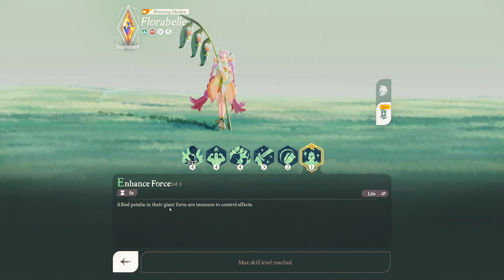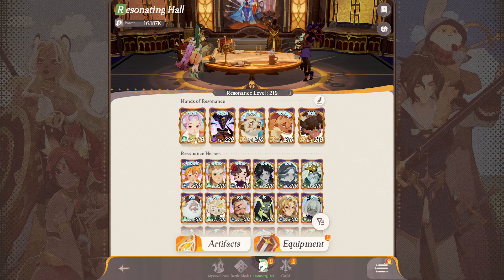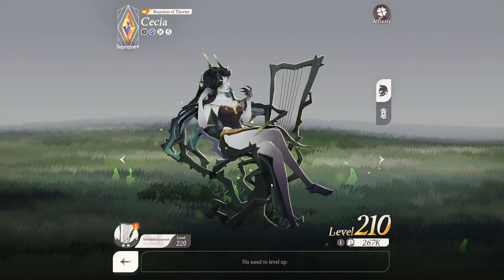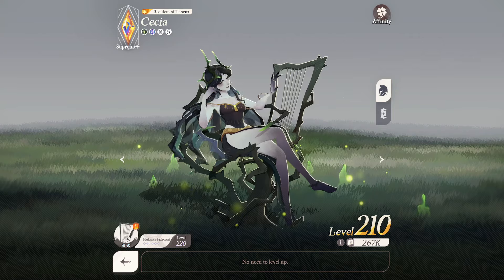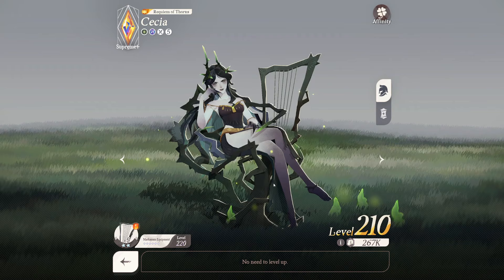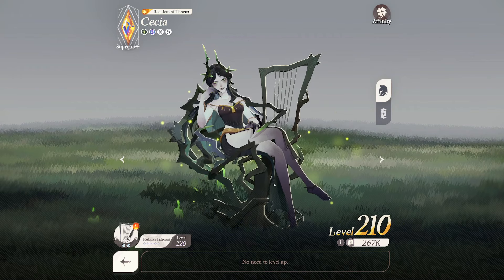Great synergy with summoning-type heroes. Now to the problem — we don't have that many. She really wants other summoning-type heroes, and you would really want a summoning-type hero that is great. We saw some videos in advance pointing to Cessia, and in our testing in Dream Realm, for example, she buffed Cessia's damage. But she herself did more damage than Cessia, though, so that makes it all a little bit difficult.